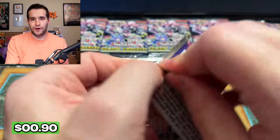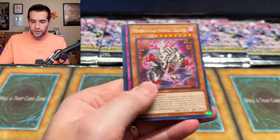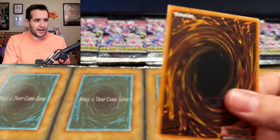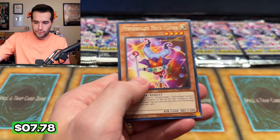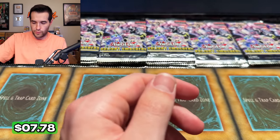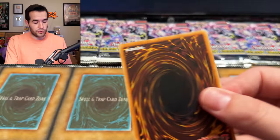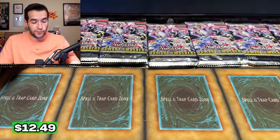Ghost rares were one per case, and they made starlights one per case for Battles of Legend Crystal Revenge. It's just a thing that's easy to do. So they could make these one per case — Battles of Legend Crystal Revenge was the last set of that year, and this is the last set of this year. So maybe there's some correlation there, if you don't include the structure deck, which doesn't count as a set.